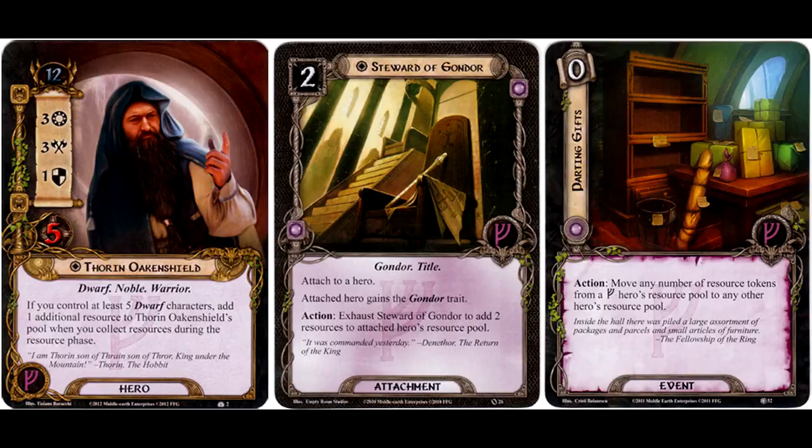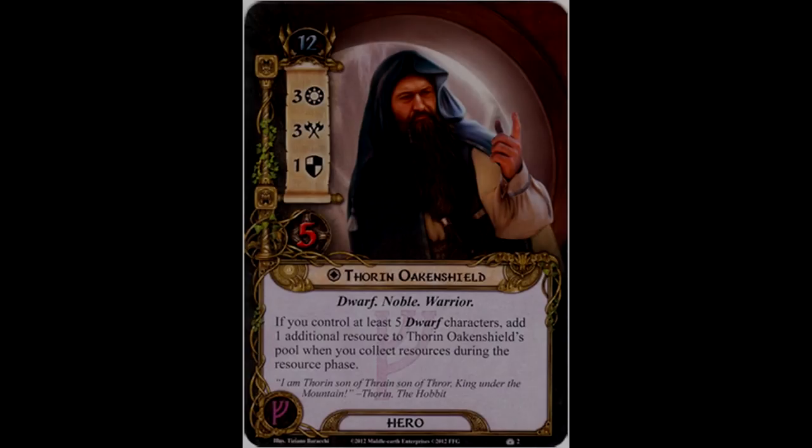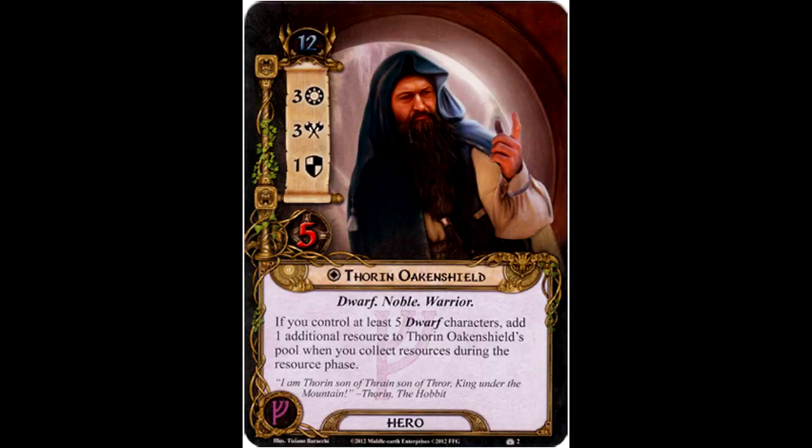As one final note, I've commented on card art every once in a while — I didn't actually notice this on the physical card, but someone pointed it out to me: if you look really carefully behind Thorin, you can see Gandalf in the doorway. I think that's a neat little Easter egg put in by the artist.